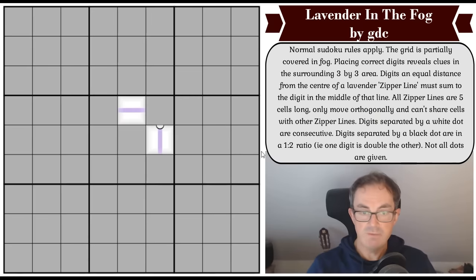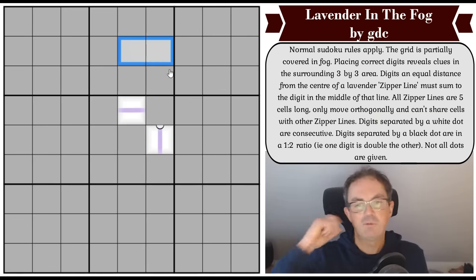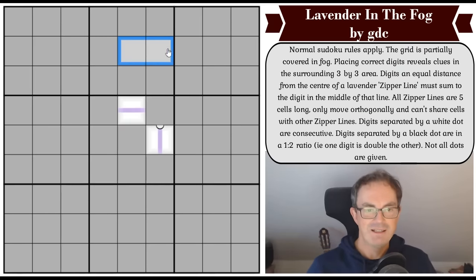Digits separated by a white dot are consecutive - so if one is a 1, the other would have to be a 2. Digits separated by a black dot are in a 1-to-2 ratio, meaning one digit will be double the other. So if one is 2, the other could be 4 or 1. And not all dots are given - that's just allaying anyone's fears. We're told positive information only about cells which do have a dot separating them. Do have a go - click the link under the video as usual, but now I get to play. Let's get cracking.